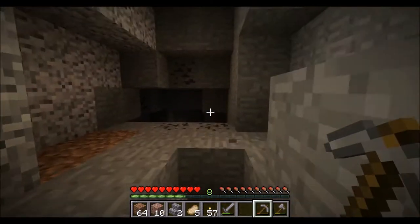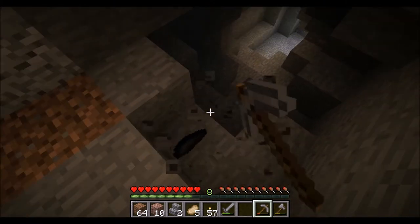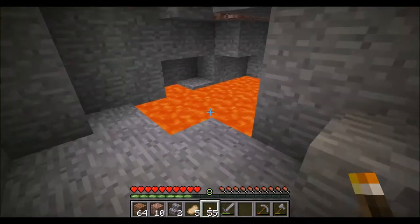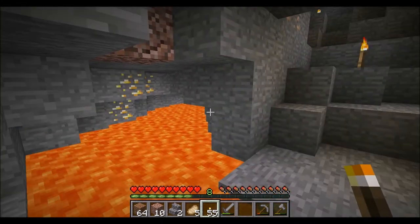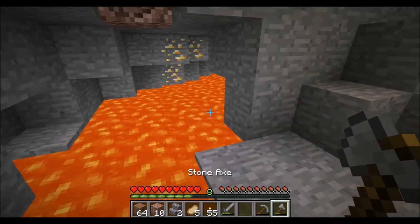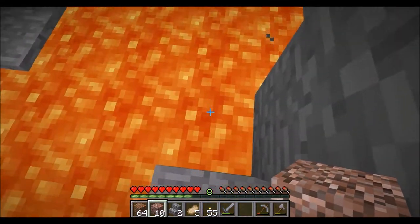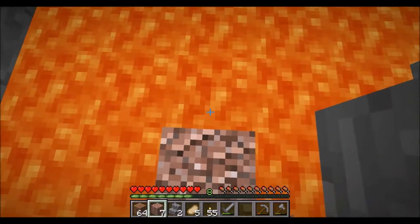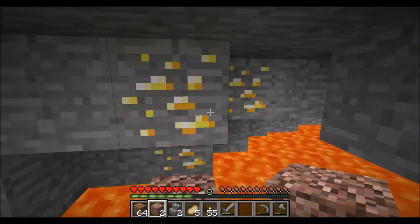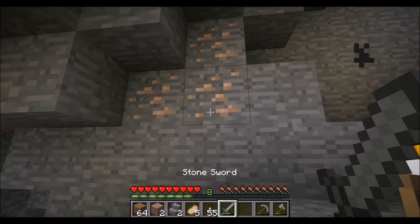All right everybody, we have found a cave! There's a cave — it doesn't look like much but yeah, it's still a valley at this point. Oh wait — gold! I'll really take that. Every time I say it's not much, more stuff keeps showing up. Awesome. I actually haven't made an iron pick yet so I can't harvest this, but I'll go get one and end up mining that. First good find!